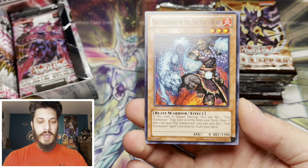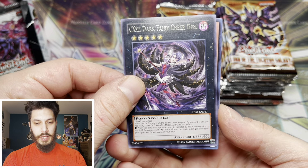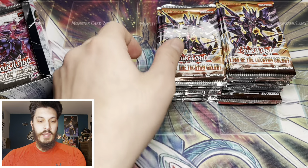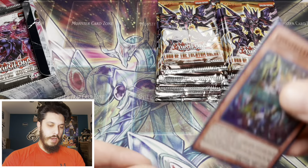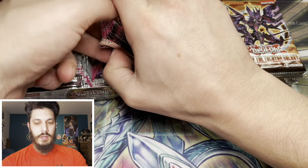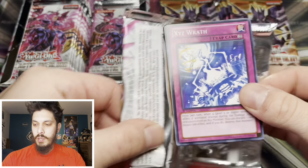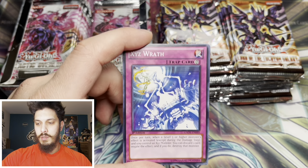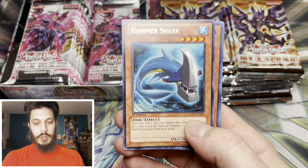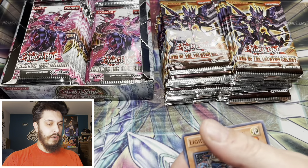Lord of the Tachyon Galaxy - the cover card looks a lot like Majestic Star Dragon. I don't know if they did that intentionally. Oh, there we go - a super rare for you guys, Constellar Sombra. This guy looks really mechanical, obviously no hands. And we have another holo and another super rare - Hammer Bouncer. That's our first super from Galactic Overlord. Three for three holos so far.